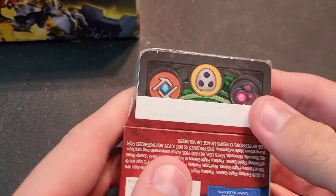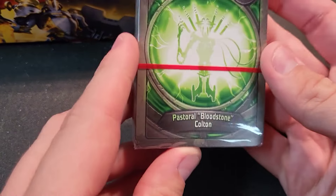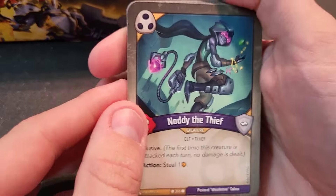Our first deck is Dis, Shadows, and Logos — 'Pastoral Bloodstone Colton.' It's a fun name; some Gen One names got pretty ridiculous before they fully figured out the algorithm. We're not going to show the decklist card upfront — we'll go through it for more fun.